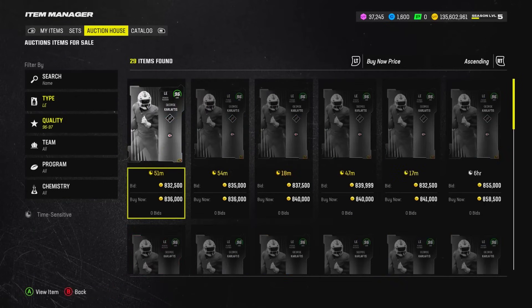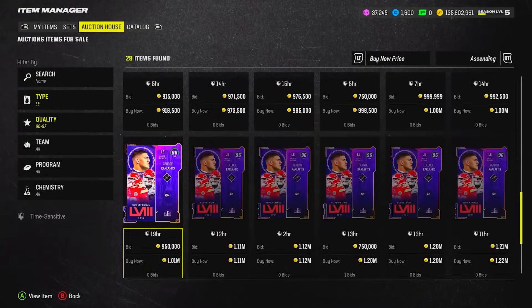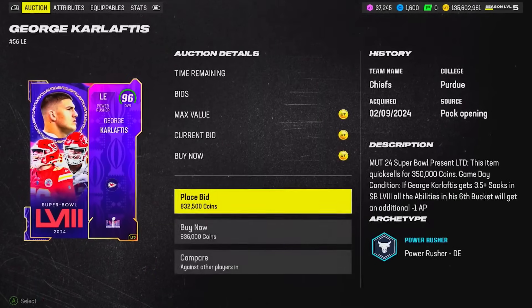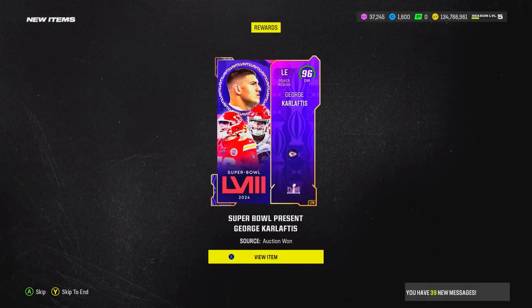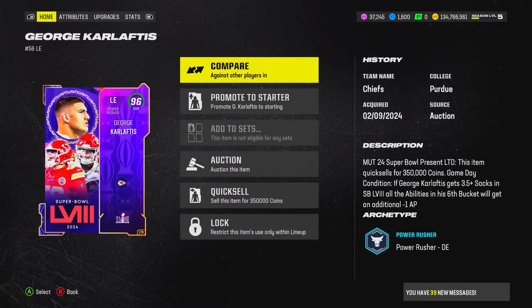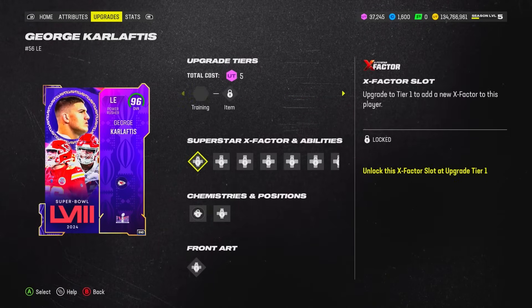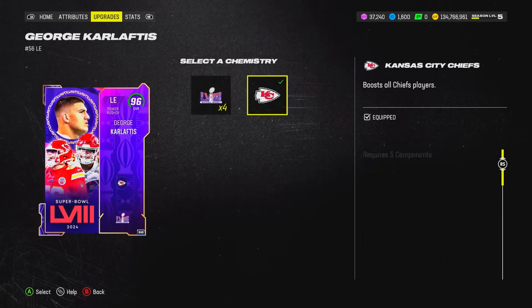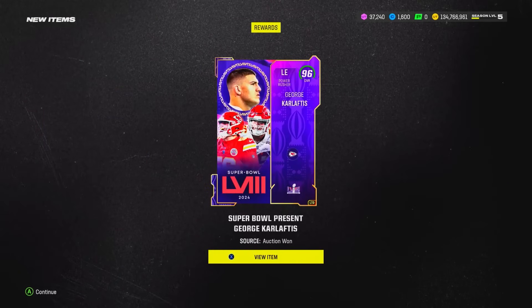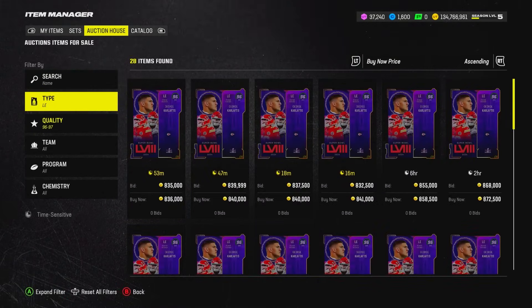First up we have Reggie White 95, but I'm actually going to look at the 96 — and there is a George Karlaftis. I am a Chiefs fan, so I'm going to be picking up pretty much every single relevant Chiefs card. George Karlaftis is an LTD and I need to check his chemistry. He's 94 speed at 6-4, definitely more of a power rusher in real life, but he gets times-four chemistry slots.